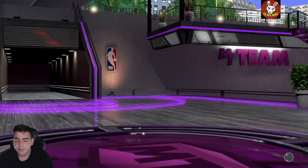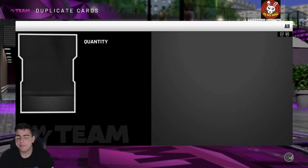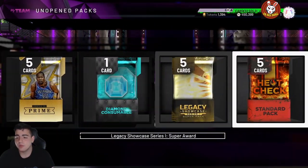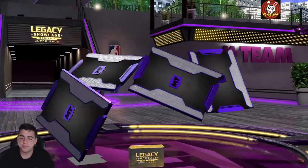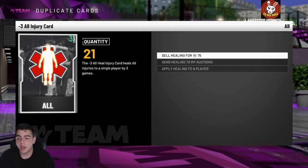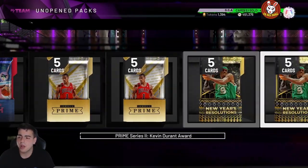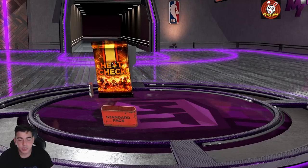Make sure to go get Prime players - Prime packs are key. You're gonna make a lot of MT off those. Right now you can pick up Kawhi, Paul George, and Lamar Odom for very cheap. You have to pick them up ASAP - that's probably one of the best methods right now.